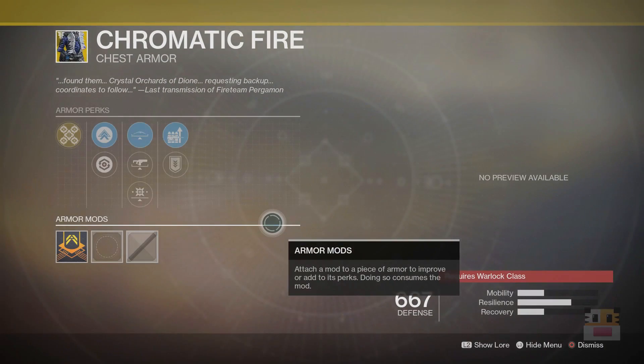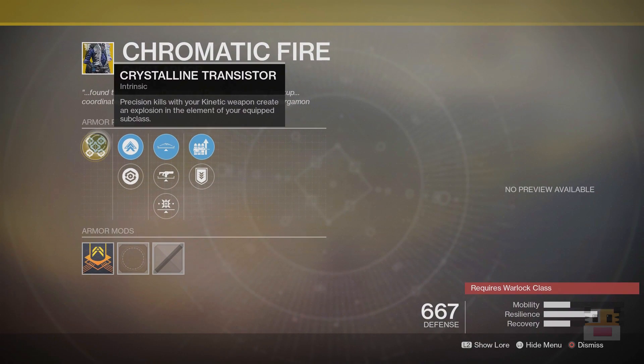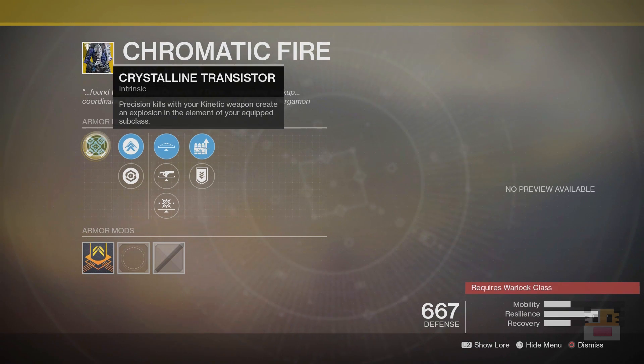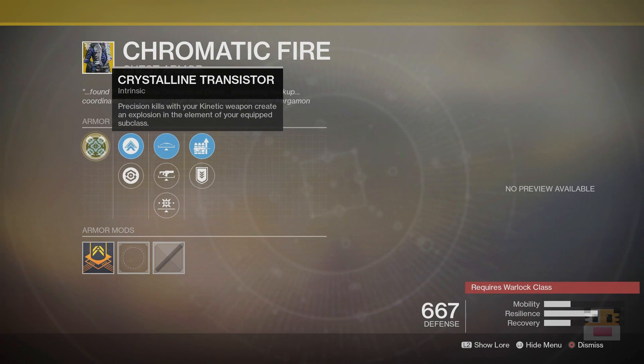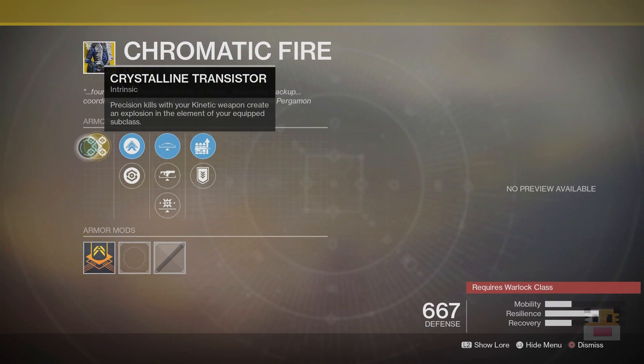Lastly, the only Forsaken item this week is Chromatic Fire — something I've been chasing for a long time. Precision kills with your kinetic weapon create an explosion in the element of your equipped subclass, so it's basically Dragonfly built into your kinetic weapon automatically. If you're using Ace of Spades, which I believe is the only kinetic hand cannon with Dragonfly, you actually get a double explosion. I'd highly recommend using this chest piece with Ace of Spades because you get double Dragonfly/Firefly explosions — it's a lot of fun in PvP and you can accidentally get double kills.